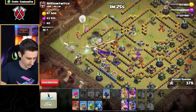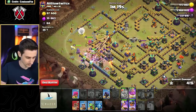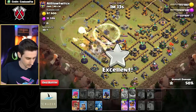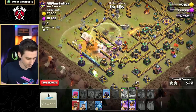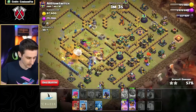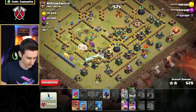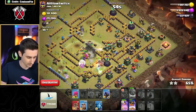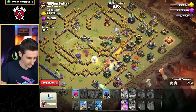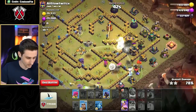Going in a U-shape like this, royal champ as well, king ability — pop that warden eternal tome, drop a baby dragon down here. In we go, around the base we go, drop a wall breaker down there. Queen — that poison spell tower is doing serious work, and that died up there. King is trying to cut across. Electro titans and RC — there's the tornado trap, king comes back alive, he'll wall break this wall. RC's ability goes off.